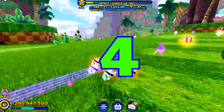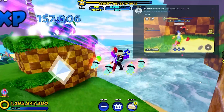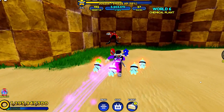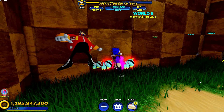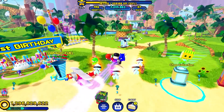Moving right along to number four, if you guys want to head over to the top part of the Chemical Plant entrance — this one was actually shown to me by one of my followers on Twitter, so thank you for that. Anyway, we got Eggman hanging out right on this wall right here as a sticker. Not sure why it's here. Maybe it's a secret, maybe it's nothing, but either way it is still pretty fun to look for.